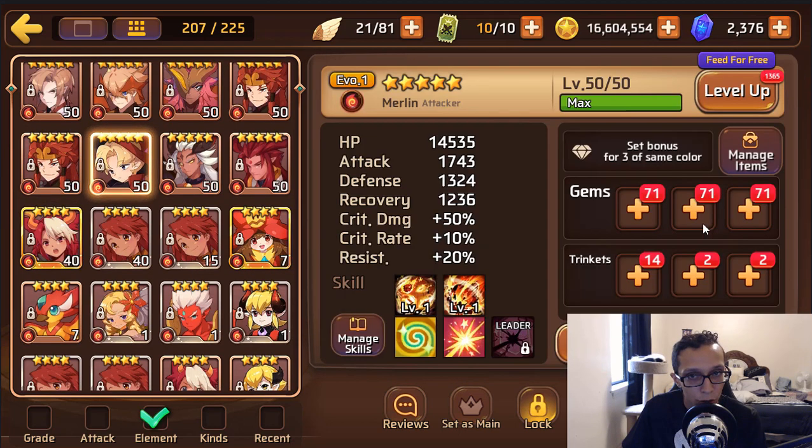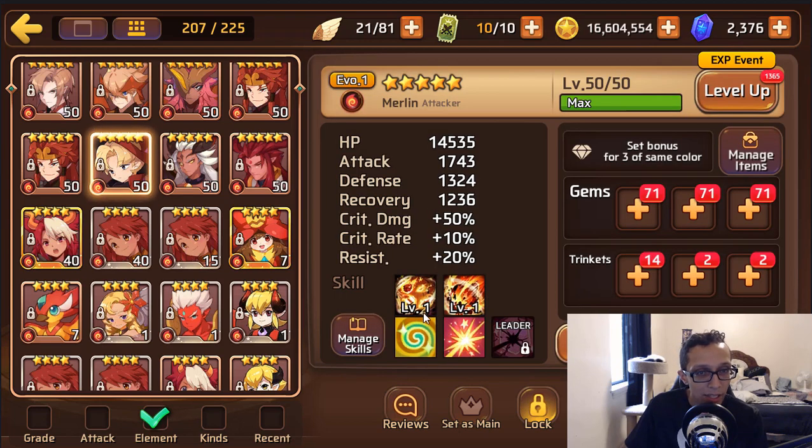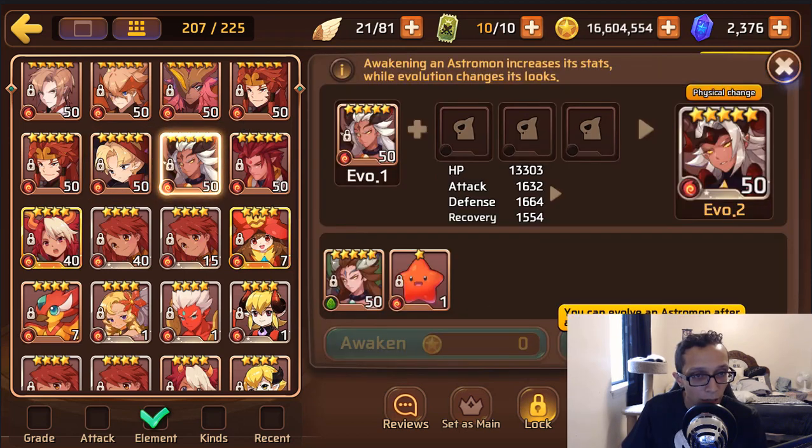If you're hardcore into Titans, give him to wood Merlin. He is nice because he comes with morale boost and hunter, and you have your fire Leo and fire vampire to raise up as well. B9 isn't as useful as B10, but if you're going for Titans, feed him. If not, get him to evo 2 — you could have him replace your vampire. I'd keep Leo instead. Fire Balrona — not really worth it. Give her to your wood Balrona if you're interested in clan versus clan or PVP.